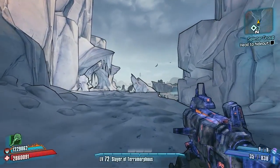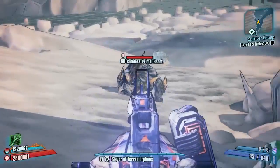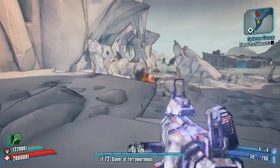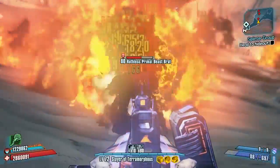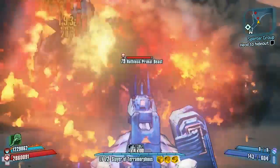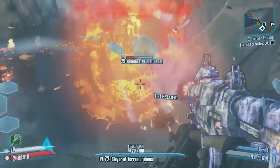Hello everybody, welcome back to another modded weapon guide here on Borderlands 2. Today I am back with another mod to review, and this one is actually a modded version of the Commerce SMG called the Hurricane Pass, which was made by resand over on the community GitHub. We've done quite a lot of resand's weapons now and every one of them is quite unique and different.